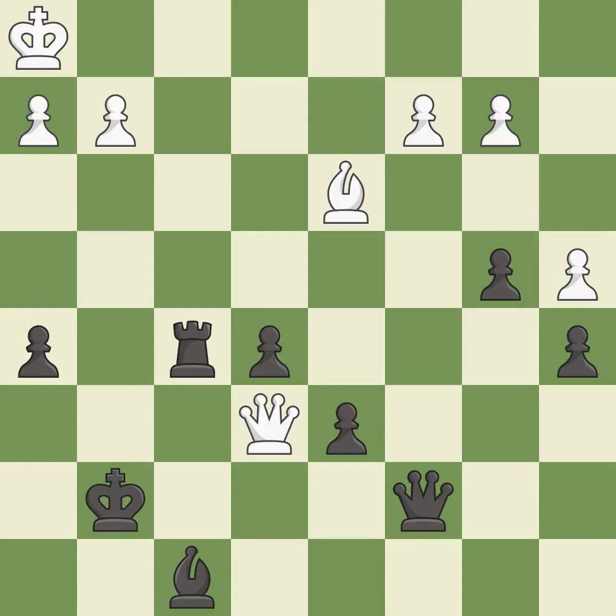This evades the check from the queen. After recapturing from a previous move, this is the only move that works. This threatens to create an x-ray attack through two pieces. This is the start of the endgame, and White is better — it is a great move.